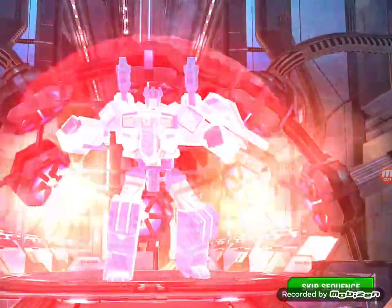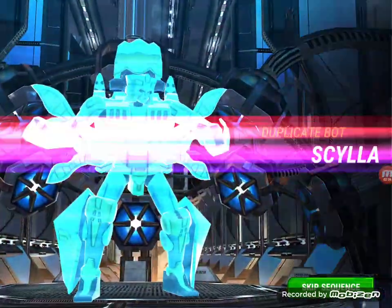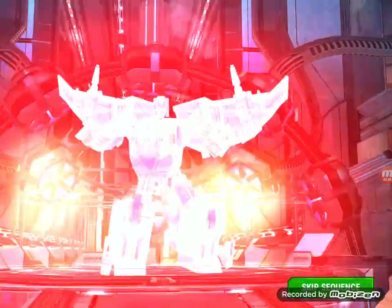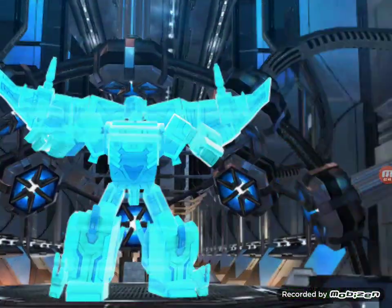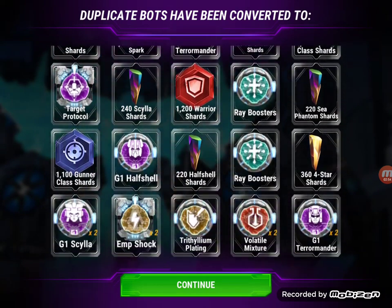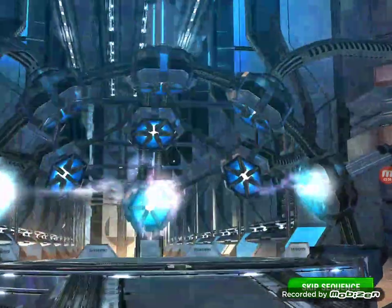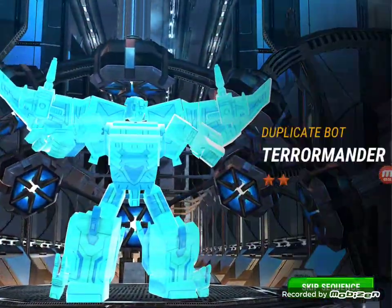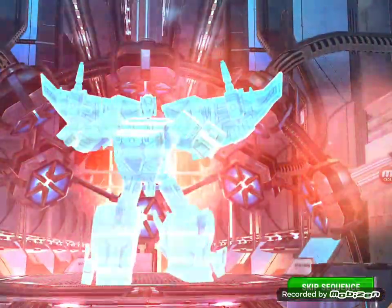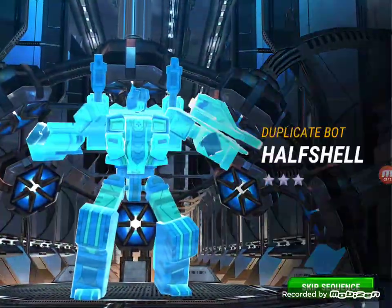Pterramander — oh, there we go! Three-star Skyla, three-star Half Shell. Oh, three-star Phantom. Oh, and a three-star Pterramander — nice! You need some of those to finish off getting some G-metals for these characters. Come on, give us some four-stars and some G-metals — that'd be nice.